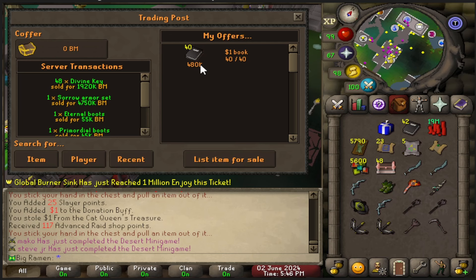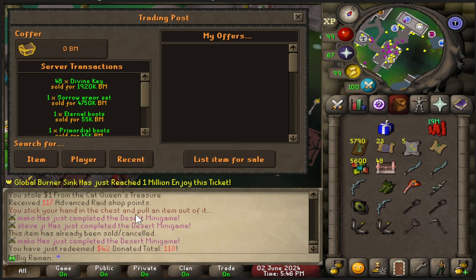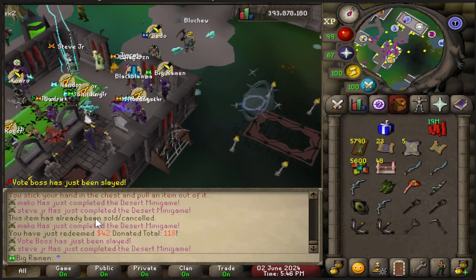Let's go ahead and exchange. This is the ones I sold right here. They go away. And then we're gonna list these $1 books here. Oh no, what happened to my books? Did I drop them? I claimed them. That's okay, that happens. I misclicked.